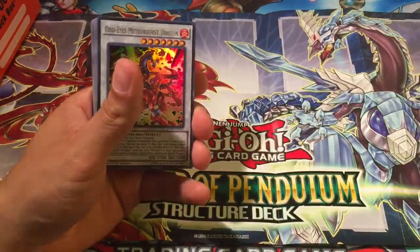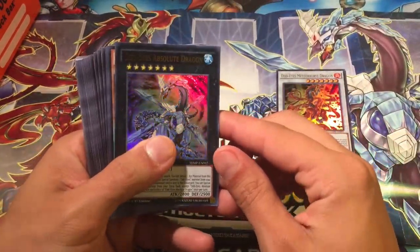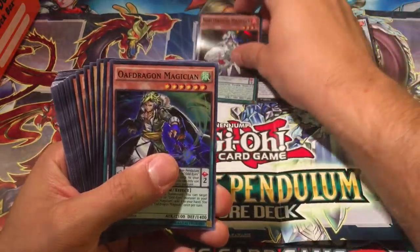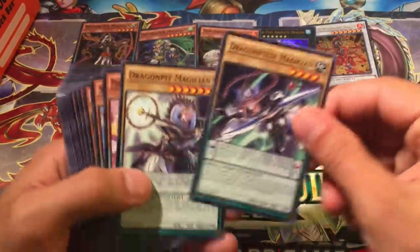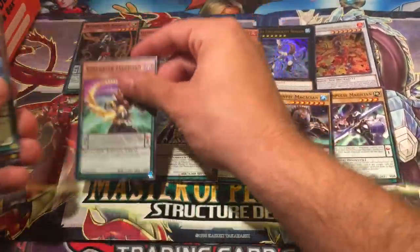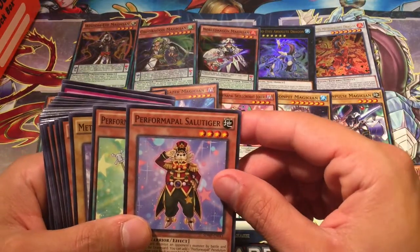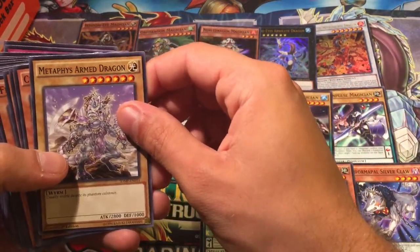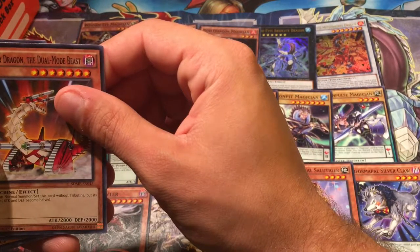There are some cards I gotta get out of here. I think you guys can guess them — Odd-Eyes Meteor Burst Dragon, awesome card; Odd-Eyes Absolute Dragon, beautiful; Noble Dragon Magician; OAF Dragon Magician; and Wisdom-Eye Magician — all foil in the set. Beautiful stuff. We have Dragon Pulse, Dragon Pit, Performapal Skullcrobat Joker, Stargazer Magician, Timegazer Magician, Odd-Eyes Pendulum Dragon, Performapal Silver Claw, Performapal Salute Tiger, Performapal Trump Witch — the OG right there.